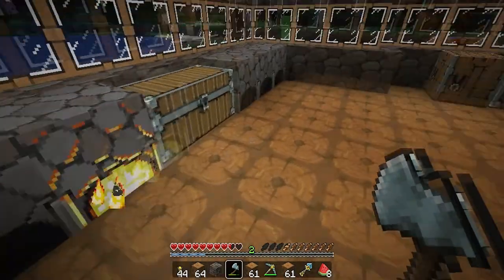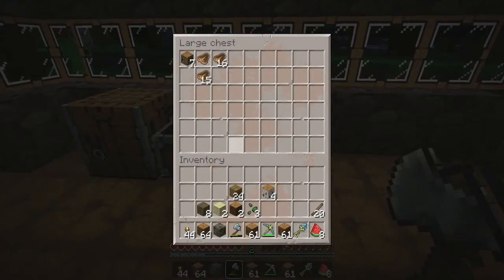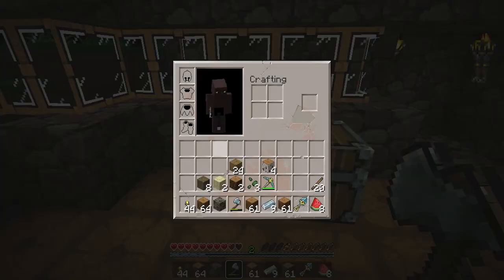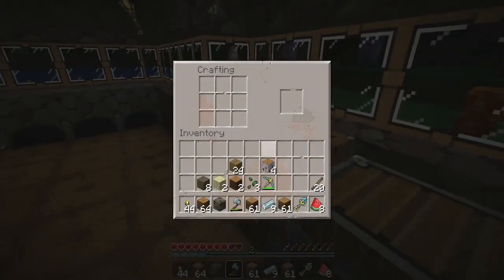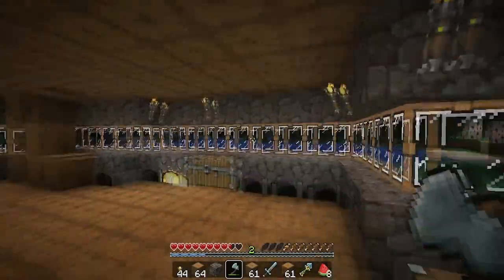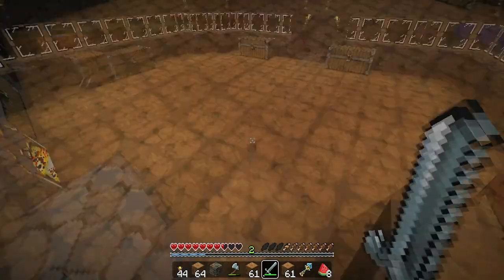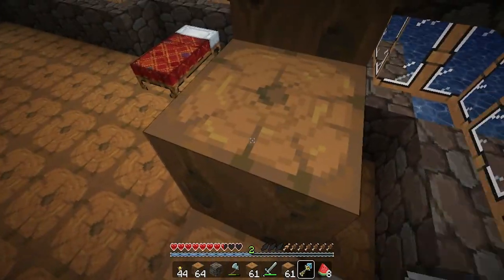I think I'll quickly make a sword to deal with that skeleton. Where is the sword? We've got some iron here — do we have sticks? Yes, we still have sticks. We'll put these in the crafting table and make a nice iron sword. Bang — and it's done. Come at me bro! Where is he? He's dead, yeah that was quick.